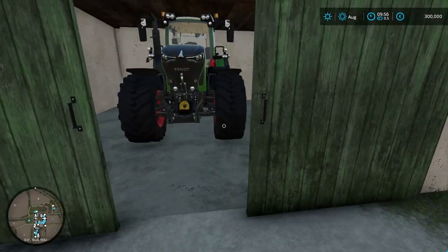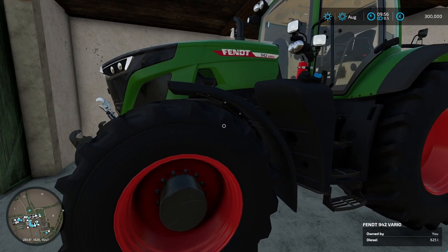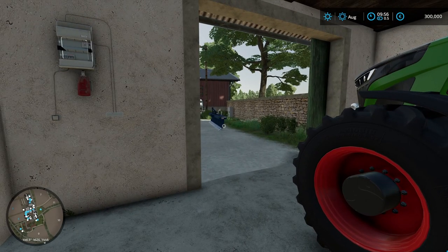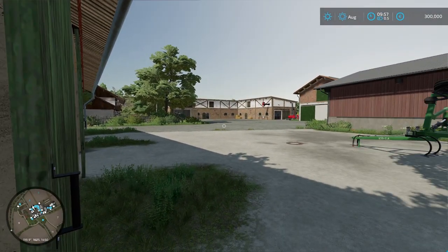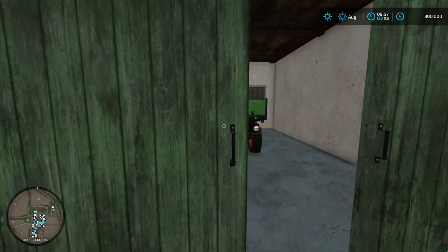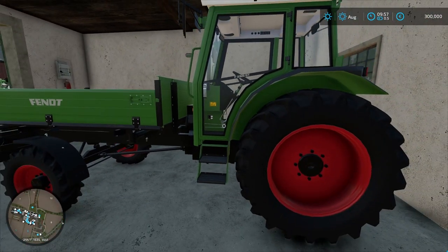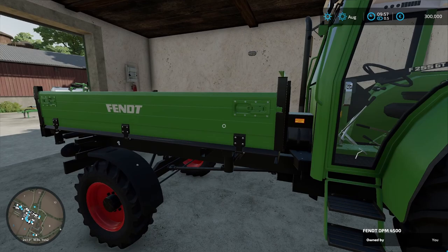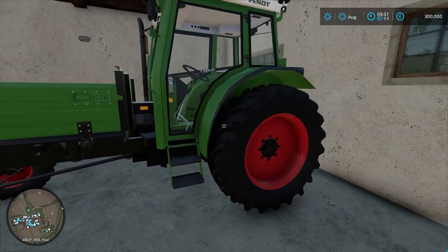Let's open this up. We have our big tractor to do a lot of the heavy work that the smaller stuff cannot handle. This is the Fendt 942 Vario. We'll be using this for plowing — I think that takes about 300 horsepower — and cultivating. We're also going to be getting into manure and slurry on this map. This came with the map; I was going to get rid of it but I left it in. It's got this little bin on the front with a very low capacity. It's a Fendt.